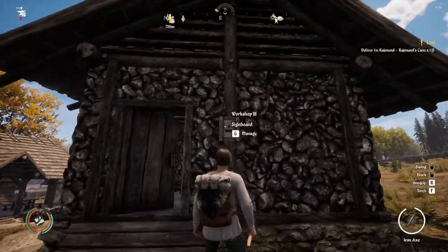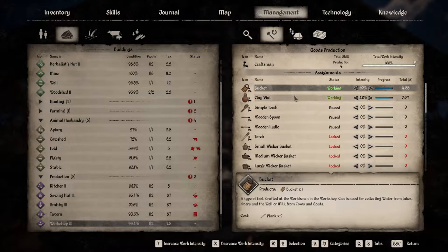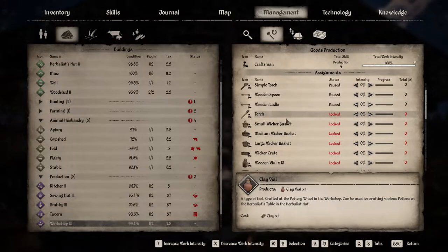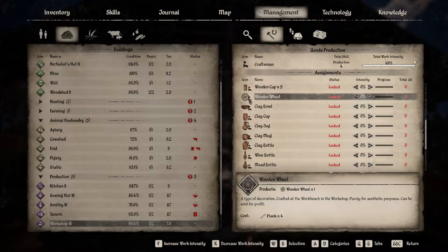As always with every building, you can assign production things that you can make. We don't really have a lot unlocked right now, so I'm putting all my time into buckets and clay vials because I'm working towards making a bunch of potion stuff.